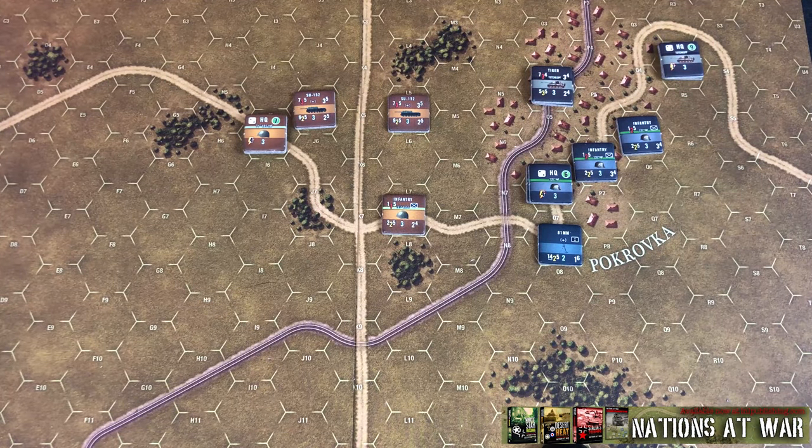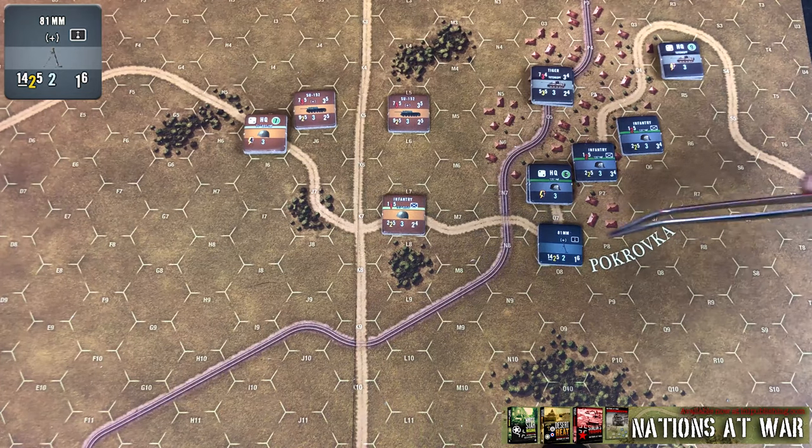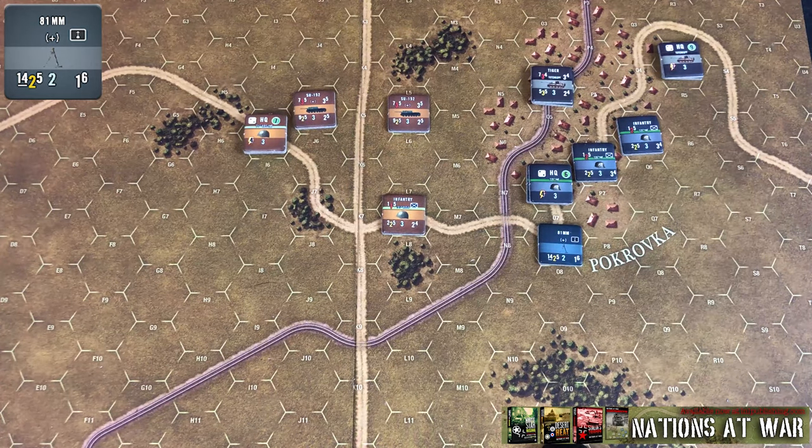In this section, we're going to start covering mortars. Mortars are going to fire in a way that's very similar to what we've talked about before, as in conducting HE or AP attacks. Although, as you can tell by this 81 millimeter counter that I have sitting here, they only have an HE attack.